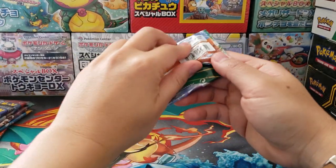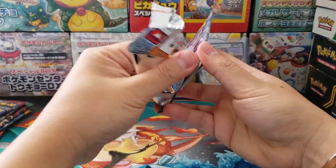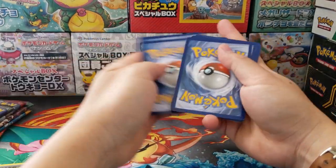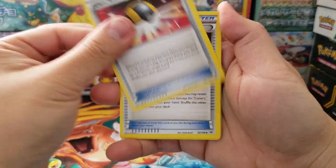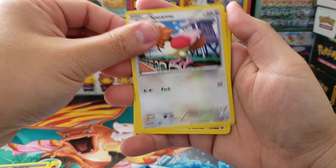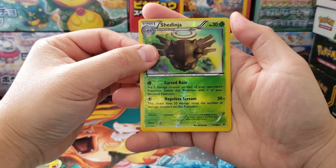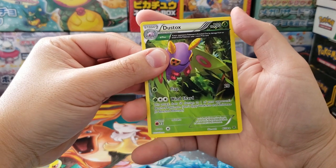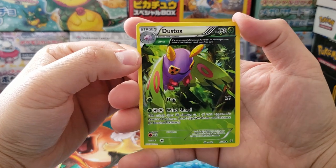Onto XY Roaring Skies. Let's give it a flick for good luck and see what we have. Ultra Ball, Trainer's Mail, Fletchinder, Pikachu — always dig a Pikachu — Natu, Swellow, Voltorb, Inkay, Shedinja as our Holographic Reverse, and in the back Dustox as our weird full art rare that's not actually worth that much but it's really nice artwork.